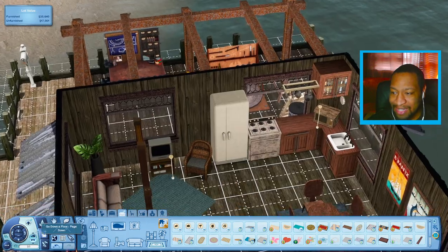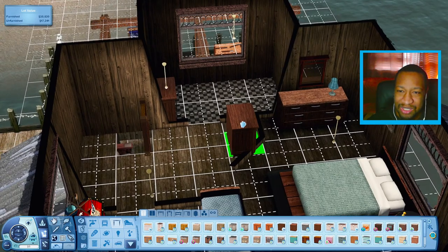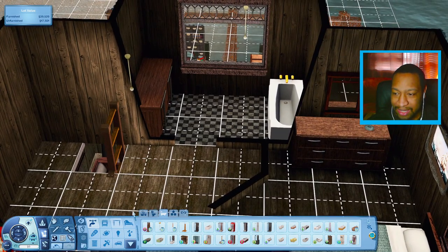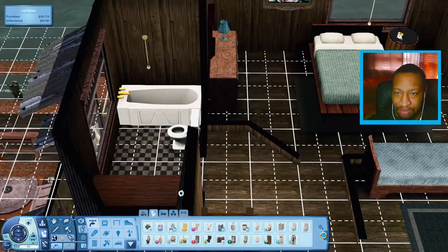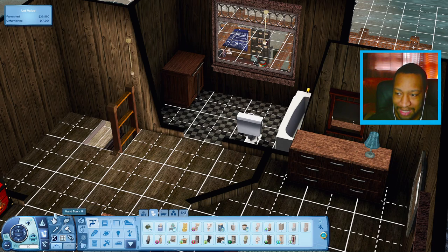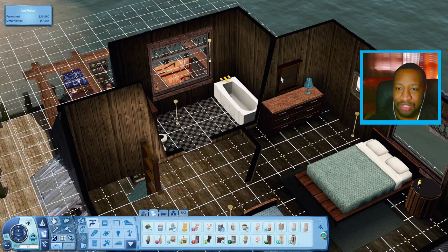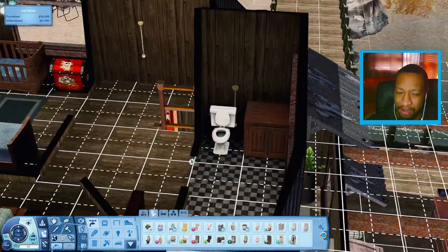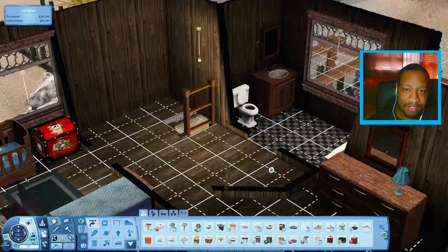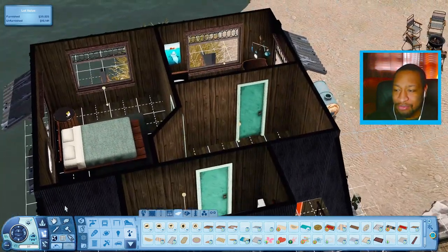Let's go ahead and move on to this bathroom. It's going to be very similar to the one downstairs — I'm going to use the same countertops but I also want to have a tub in here. I think the tub will go on this wall, and I wonder if there's enough space for a toilet right here. I'm going to playtest this to make sure — I'm not sure if you can have a toilet that close to a tub in Sims 3. I'll reuse the same sink from the downstairs bathroom and use a mat as well.